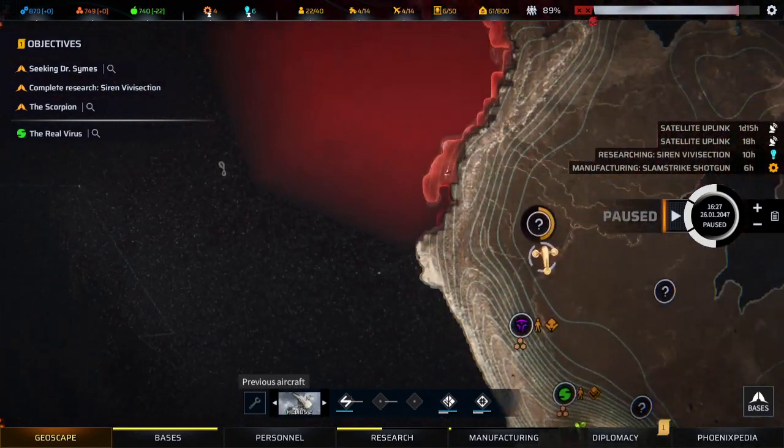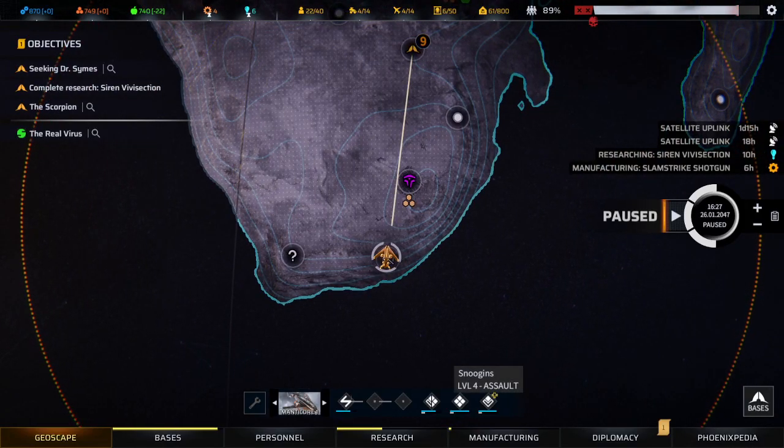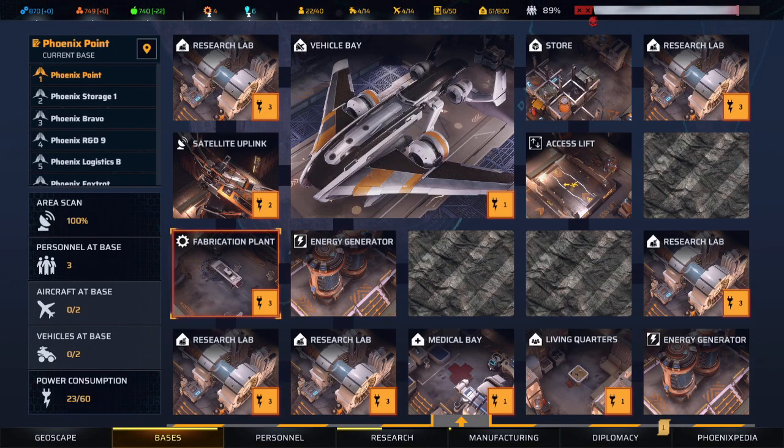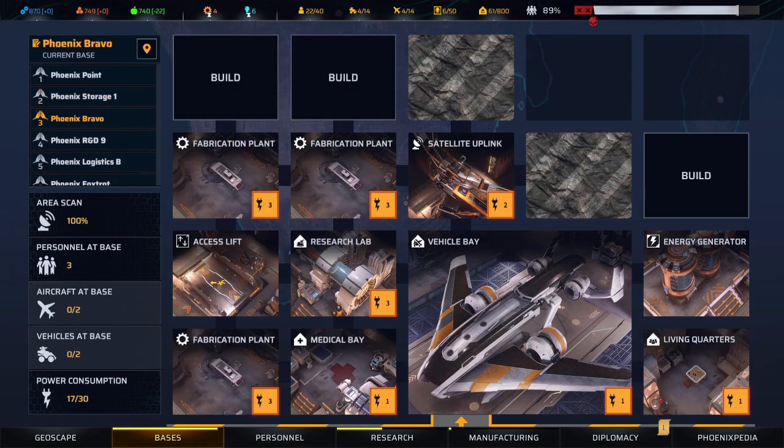They're doing research and this guy's heading back. It looks like I have some level ups. Let's just run through the missions — I have a good bit of supplies, the main base is fine, Phoenix Storage One is fine. Phoenix Point Bravo has all these fabrication plants online, so fabricating should be a lot simpler now.